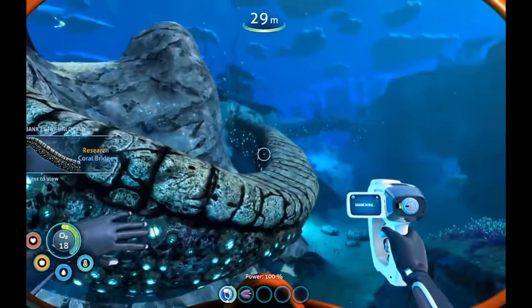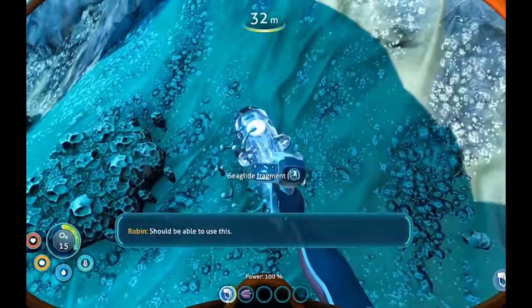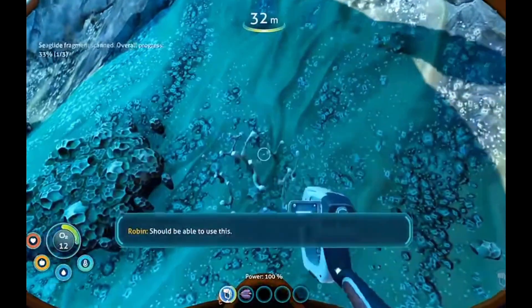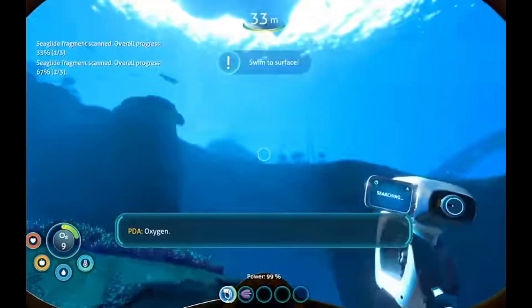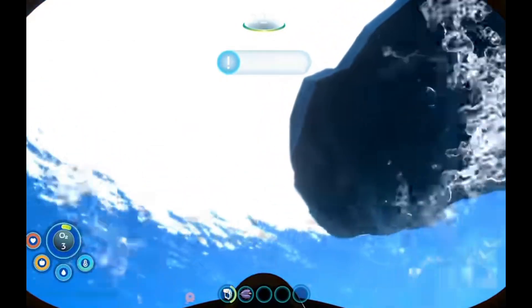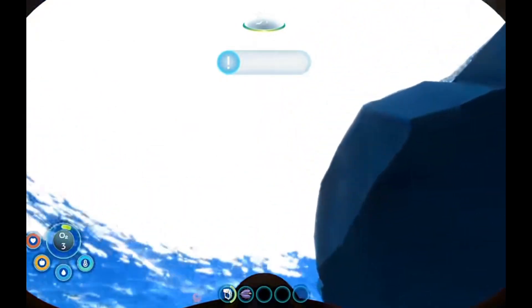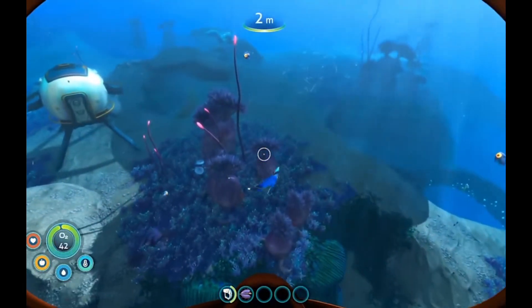This time we're actually going to start with the indigenous life forms. It's going to be backwards today as we're starting with the flora, with the most iconic flora of this biome being the coral bridge, which the biome is literally named after — the twisty bridges. They are a bunch of rapidly growing polyps, which when they touch something, they grow very fast. They also have barnacles beneath them.